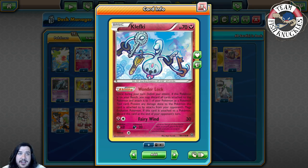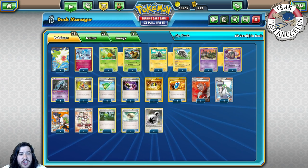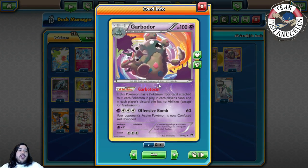So essentially, you want to Wonder Lock a Vespiquen and then your opponent's Mega Pokémon — like Mega Mewtwo or Mega Gardevoir — cannot hurt it. At the end of the turn Klefki gets discarded. If you're not playing a Mega deck, you can Wonder Lock an Unown, which has Farewell Letter: once during your turn, if this Pokémon is on your bench, you may discard it and all cards attached to it — if you do, draw a card. So you can Wonder Lock an Unown then use Farewell Letter to discard two Pokémon into your discard pile, powering up Be Revenge further.